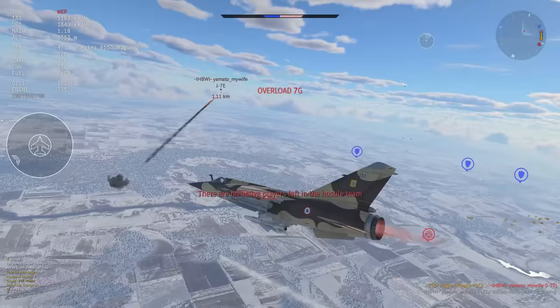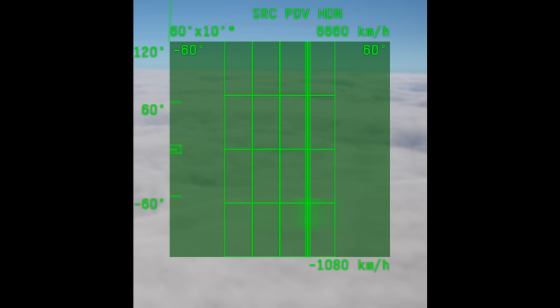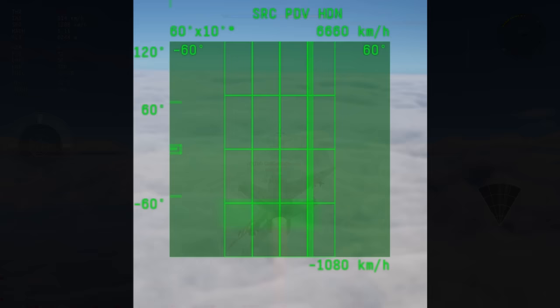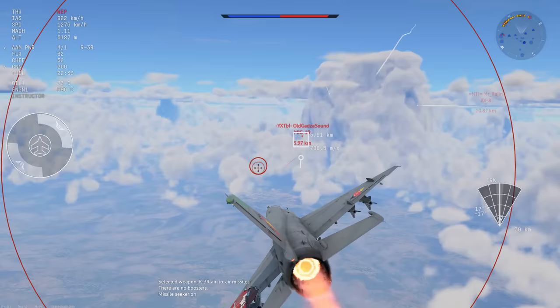Those are all the radar controls for searching and locking targets. But some radars, especially at top tier, also have the ability to change how they actually function. This uses a separate control called change radar mode, which allows you to switch between pulse, pulse doppler, MTI, TWS, and so on. Most radars only have access to one mode called pulse, or sometimes non-pulse doppler, which is the oldest and simplest form of radar.